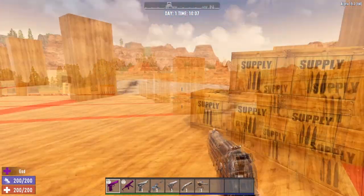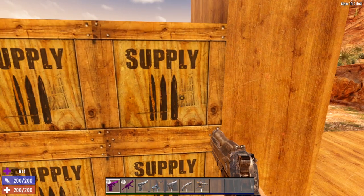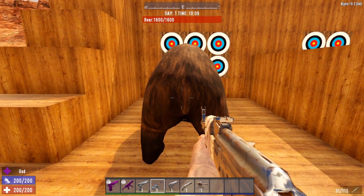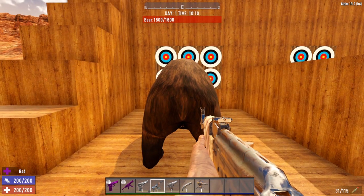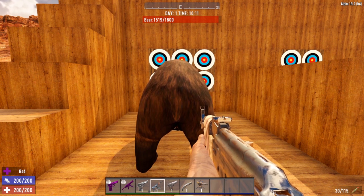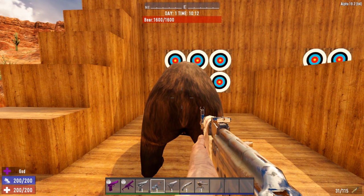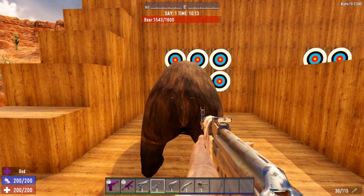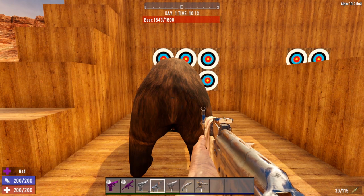It looks like the ammunition might be bugged. Let's switch over to the 7.62 and see if the results are the same. Starting with a bear, shoot it and see how much damage it does. Standard round for 7.62: 57 points of damage. Next up is the hollow point — that did 81 points of damage. So the hollow point 7.62 did 81 damage, which is what you would expect against a bear since bears are not armored. Now let's try the AP ammo against the bear — 57 damage, same as the regular ammunition. That's what you would expect because bears do not have any armor rating, so AP does the same as the standard round against non-armored targets.